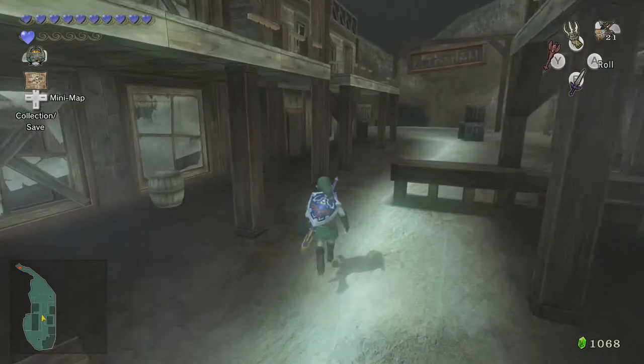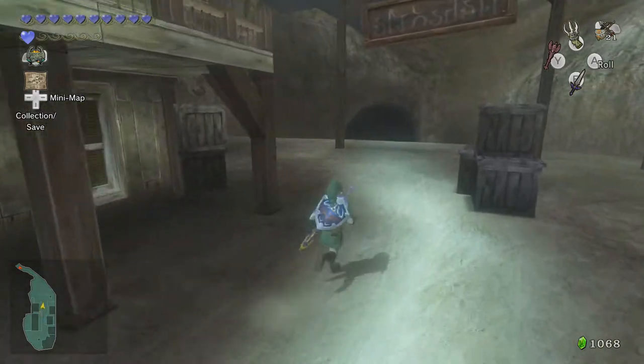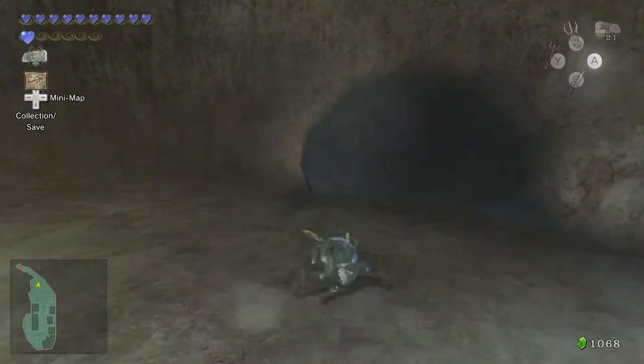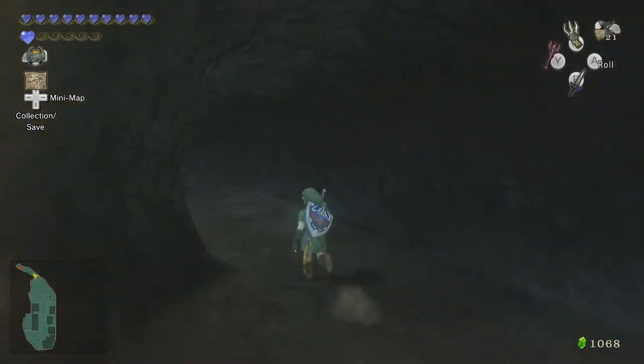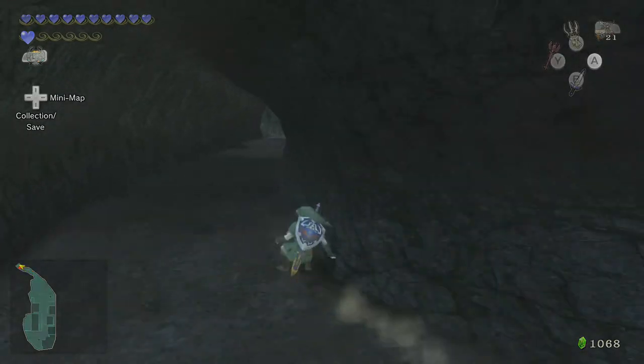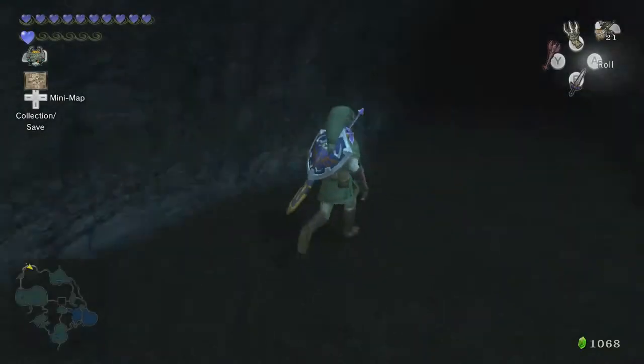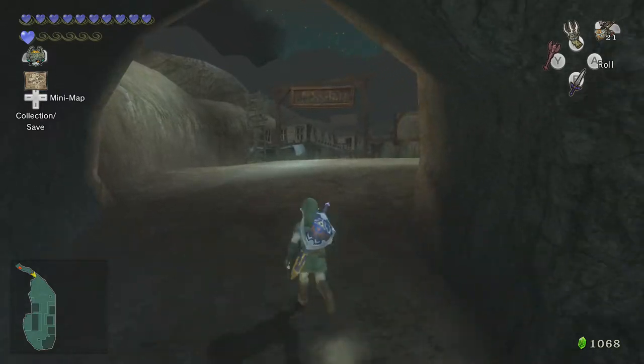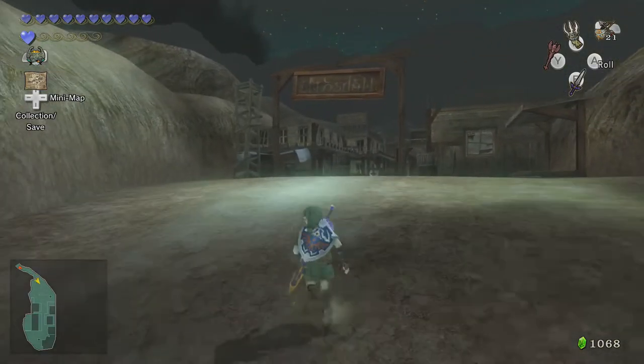Let's head back to Kakariko Village. We cannot transform while Impaz is around, so we have to leave the village and then re-enter. But there is some more stuff to do here — in this hidden village of old Kakariko. Impaz is of course a reference to Impa from Ocarina of Time, Skyward Sword, and Breath of the Wild — she's a recurring character, and Impaz is named after her. For some reason she's got a Z on the end of her name — I don't know if it's 'Impaz' or the Spanish pronunciation.